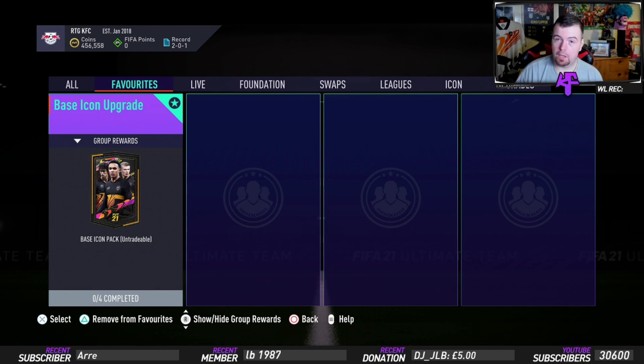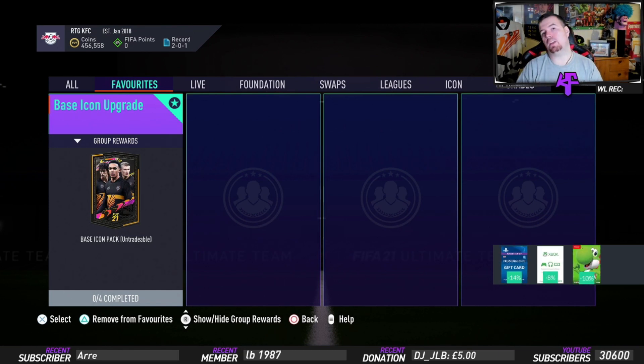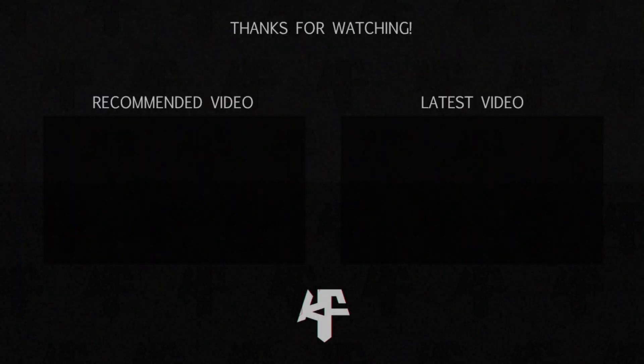You get about 42.5K worth of packs back and the packs are awful. Then obviously you get the icon card - fingers crossed anyone doing it gets something decent, which is actually worth more than the SBC cost. If you enjoyed the video and I did save you some time and money, feel free to drop a thumbs up. If you want to see more SBC methods hit that subscribe button and notification bell. Thanks very much for watching - see you in the next video, take it easy, peace.